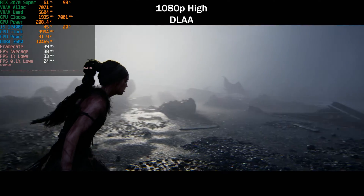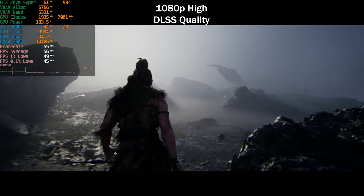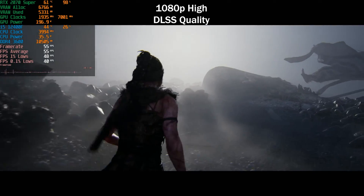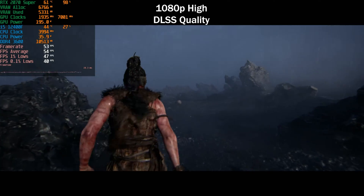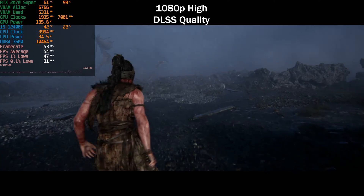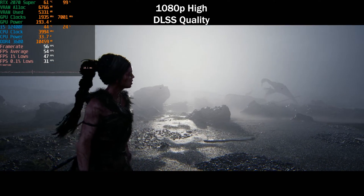If we kick on DLSS Quality at 1080p, we almost double our frame rate — around a 70 to 80 percent increase — sitting at around 55 FPS on average. This is pretty decent. I personally would aim for 60 FPS in this game. I know running at 30 is said to be an artistic design choice, but I do prefer 60.